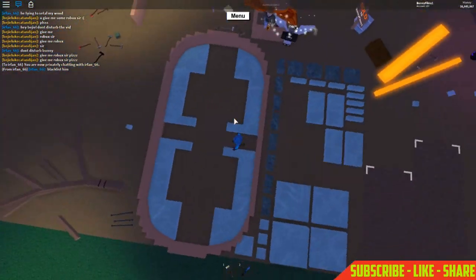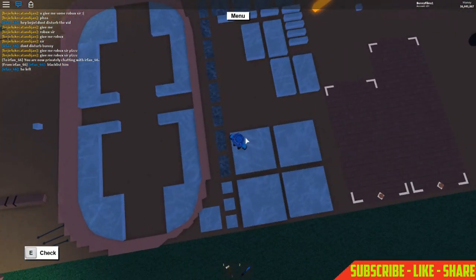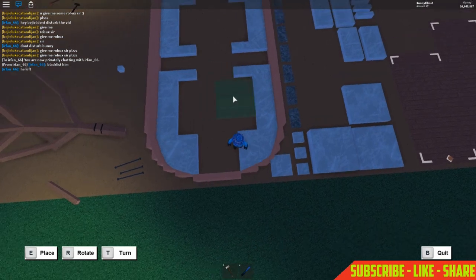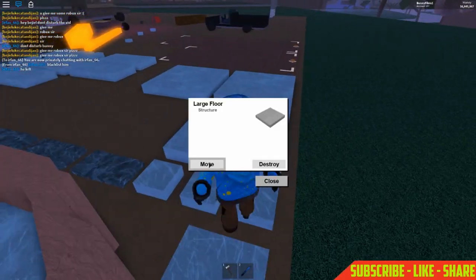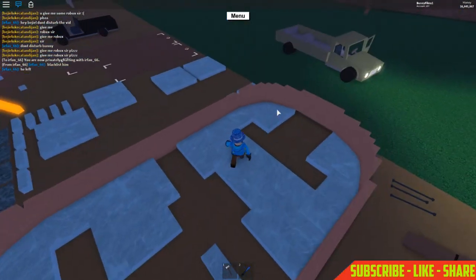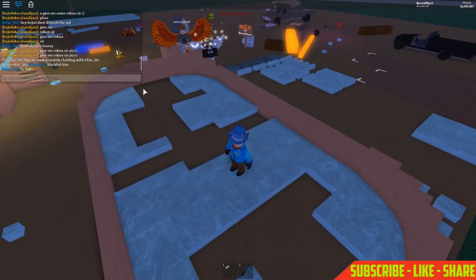It should look like this so far. Now grab a large floor and place it right here in the middle. Do the same on the opposite side. Grab another one and place it here, and the same on the other side. You should have one floor left.